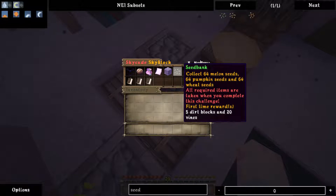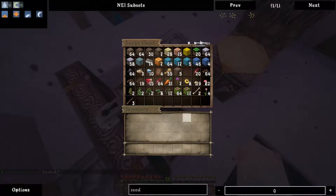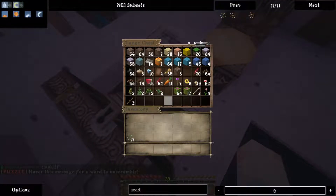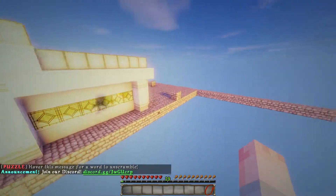What else do we have? Seed ranks: 64 melon seeds, 64 pumpkin seeds, and 64 wheat seeds. Do we have that? We have 17 seeds here. Pumpkin seeds we could easily get. Let's go ahead and see what I have collected.